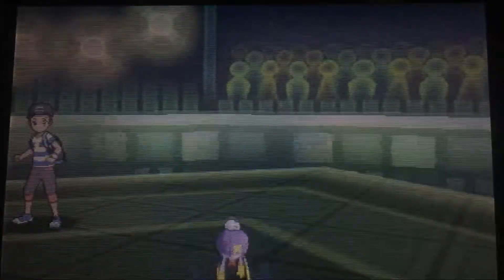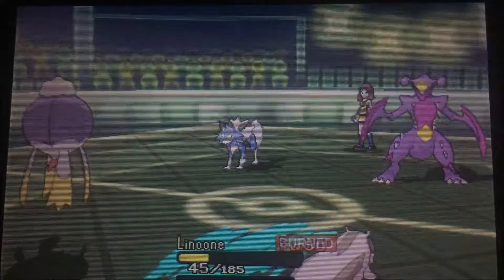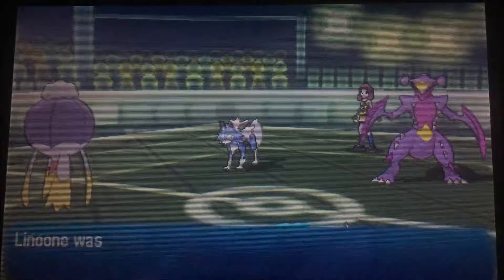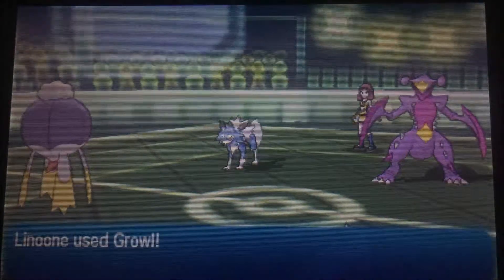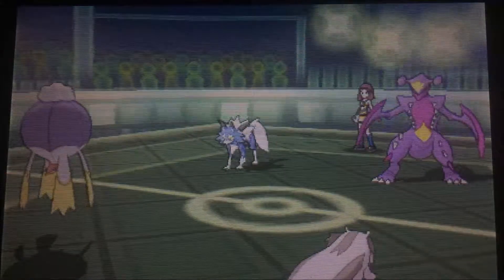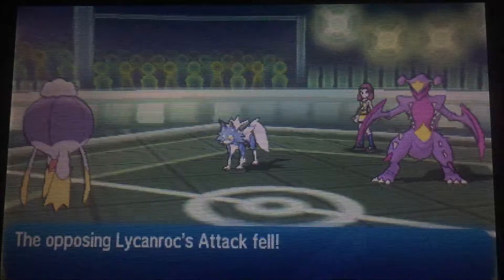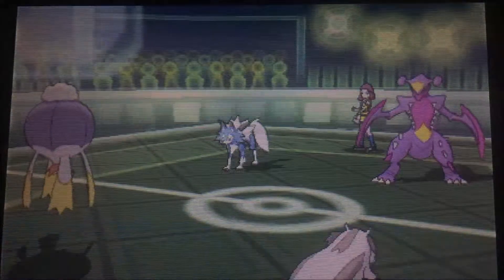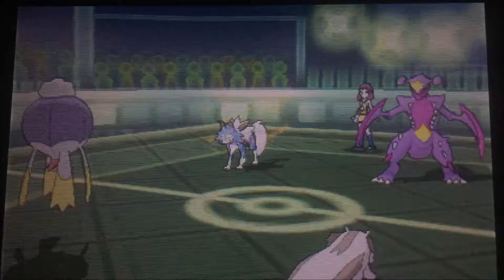It's been a while since I've used this team. Drifblim is now at max evasion, but then I realized the Lycanroc can have the ability Keen Eye — that could be a really big problem, because it bypasses evasion stats. And with his Swords Dance stances, I was afraid he was actually going for something here.